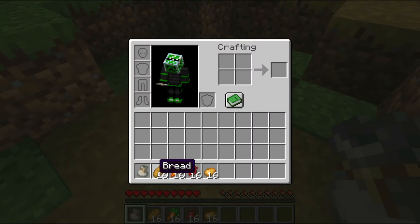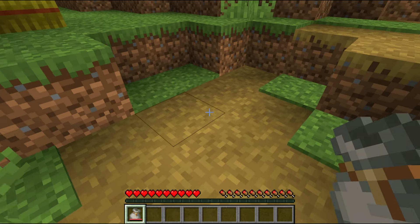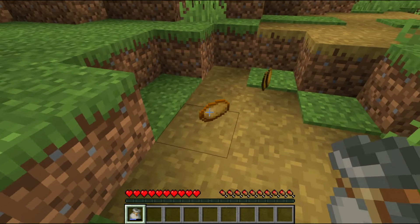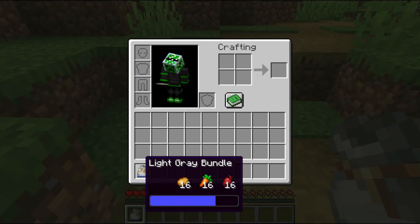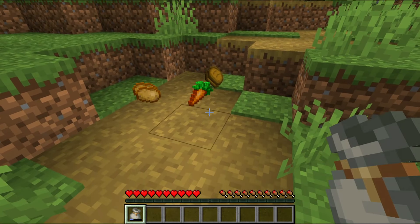Bundles can also drop items out of them by simply right-clicking when out of an inventory. The bundle will drop all of a single item type based on the order items were added, going from latest to first. This makes it faster to empty a bundle since items are dropped in groups of a single item type rather than one item at a time.